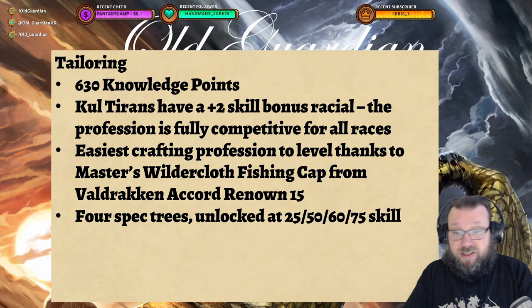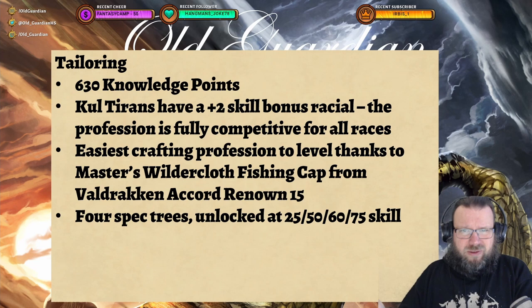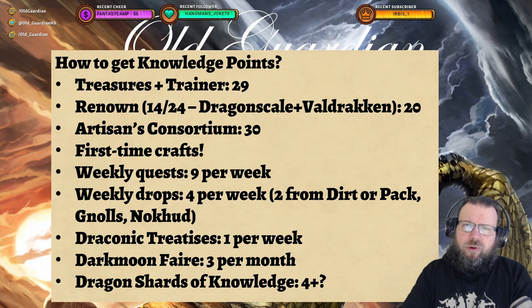Tailoring has four spec trees. They are unlocked at 25, 50, 60, and 75 skill. They used to be unlocked a little bit later, but Blizzard luckily fixed that, because in some professions you really got stuck with those trees. Luckily, tailoring was always kind of easy in that regard.